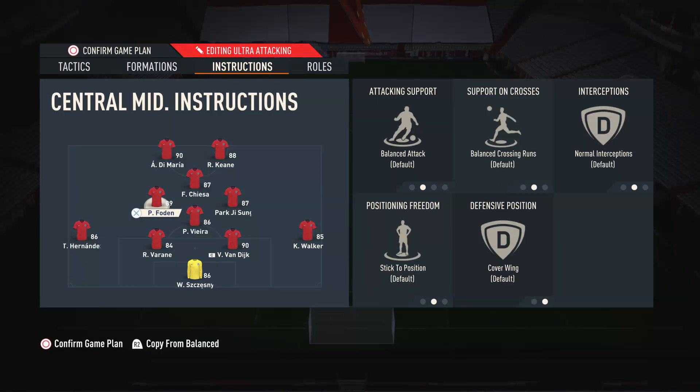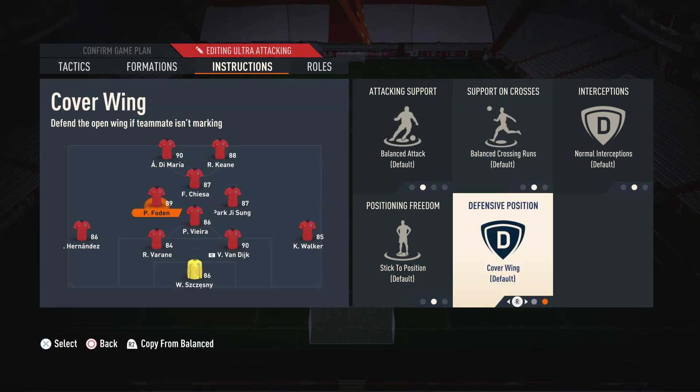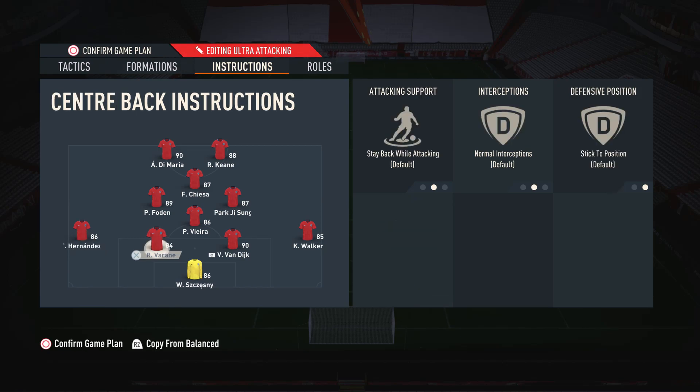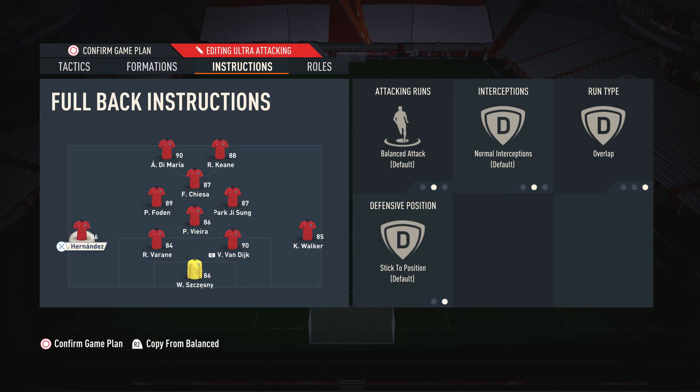Foden is left completely on default settings — especially cover-wings — so he defends as a left-mid. So in defense we have Foden left-mid, Patrick Vieira left centre-mid, Park Ji-sung right centre-mid, and Chiesa right-mid, giving us a better defensive shape when we lose the ball. On both fullbacks, even though I said I have one defensive and one attacking in other formations, here I use balanced attack and overlap on both, so we get extra width and essentially have four players in attack when we go forward. Obviously this is a very aggressive formation and there's a bigger chance of conceding, but I use this when I need to actually score a goal.